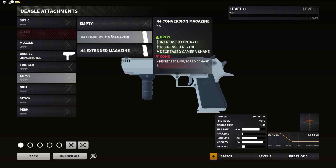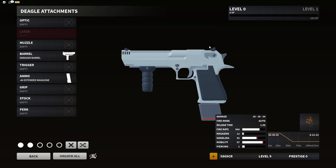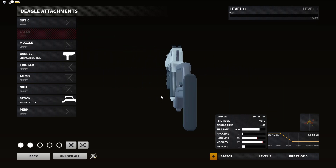For ammo, the .44 conversion mag increases fire rate, decreases recoil and camera shake, but cons include decreased limb and torso damage, plus one extra bullet. The .44 extended magazine increases magazine capacity — going from seven to twelve rounds — but cons are decreased reload speed, mobility, and handling. The pistol stock decreases recoil and weapon kick, but cons include decreased ADS speed and mobility.